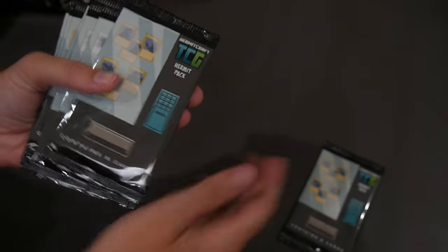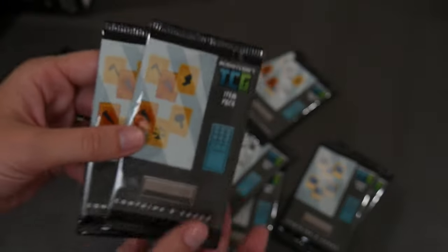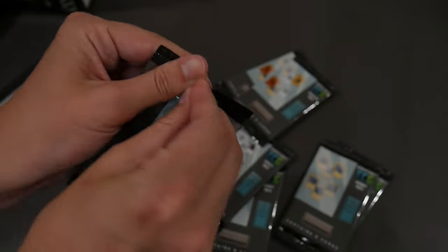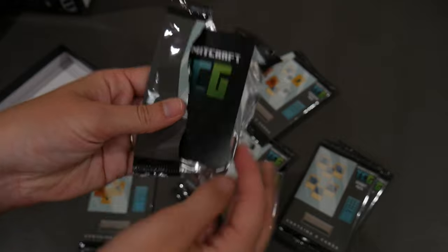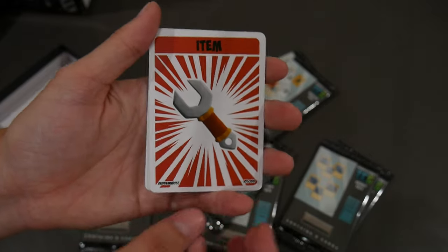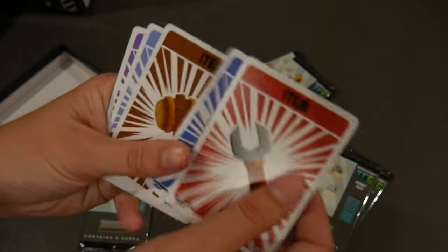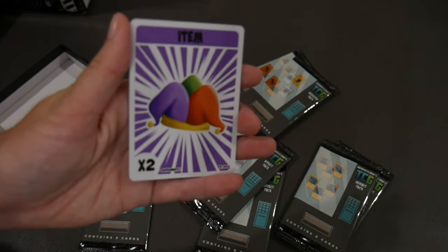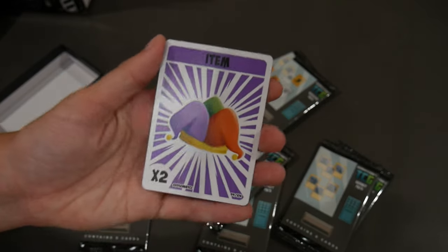So we're going to open the hermits last, I think. Effects and items. Let's start with the item packs. We got redstone, explorer, builder, PvP and prankster times two. That'll be good. We got rare mumbo and green last time, so we can try maybe make a deck with them.